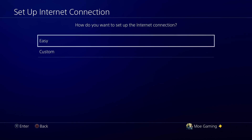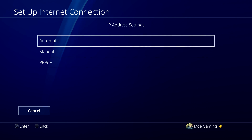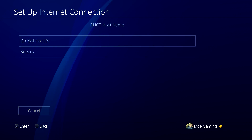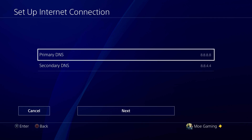Now the thing you want to do here — you do not want to do Easy. We're going to do Custom when setting up this internet connection. For the IP address we're going to keep it at Automatic. For the DHCP host name we're going to do Do Not Specify. In the DNS settings, this is where you're going to change it from Automatic into Manual.